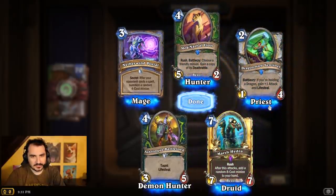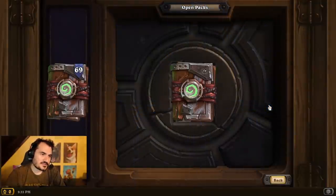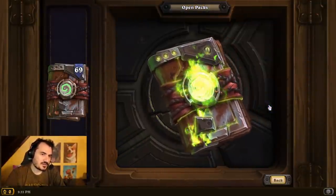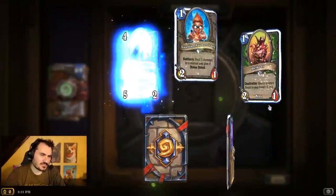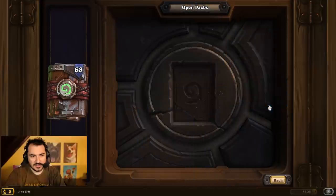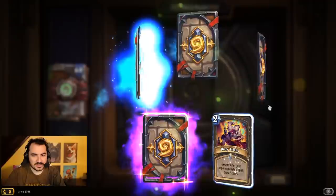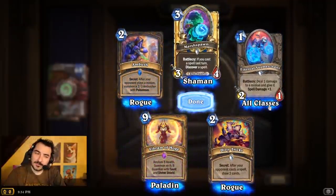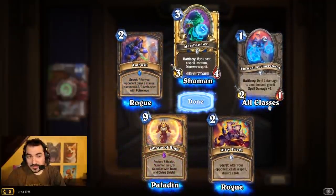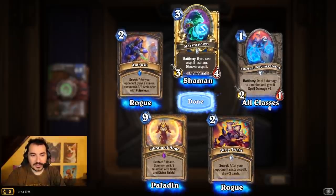You can put Lifesteal on it? I'm not sure that you can. There are Lifesteal effects for Demon Hunter, but I don't believe you can put Lifesteal on a weapon. There is a weapon with Lifesteal, but I don't believe there's a card that gives a weapon Lifesteal — not yet anyway. If you would be able to put Lifesteal on a weapon, then that card actually would be very good.